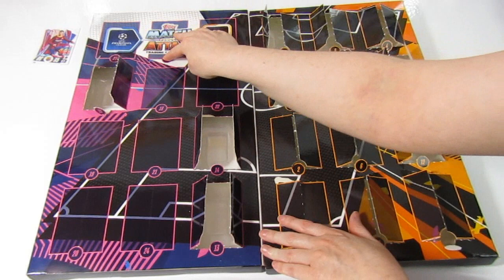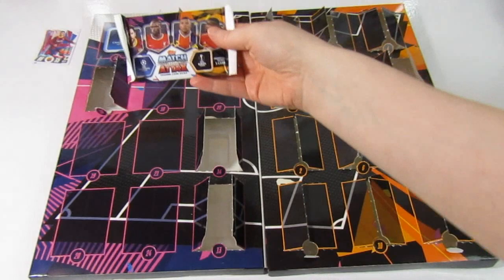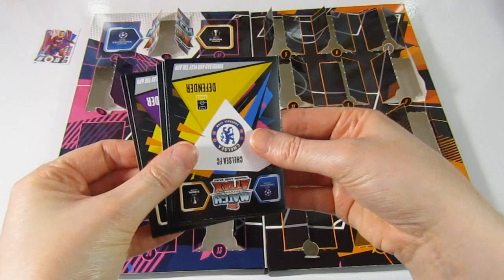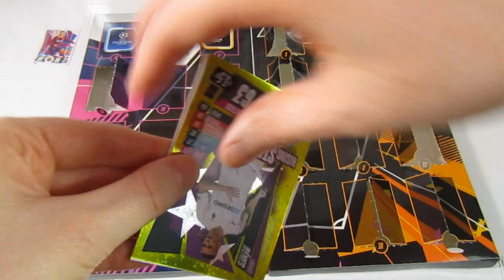Door number sixteen — on the Match Attax logo! Let's drag into this next one. There's the code — and don't forget there is an exclusive limited edition somewhere on this side. We have a Subitzer, Ismaili, a Rudiger, Bernes rising star, and it is a Lorente — which I think we need actually.